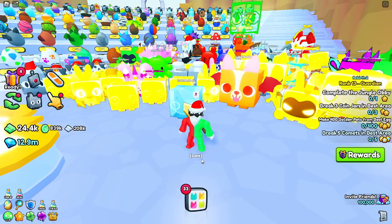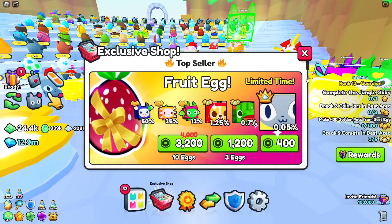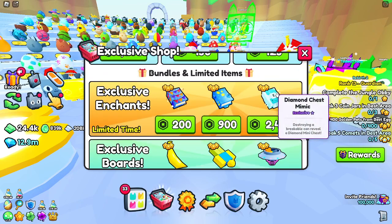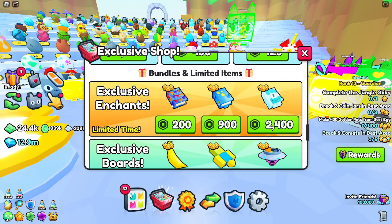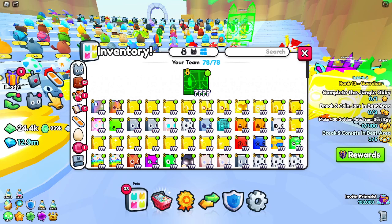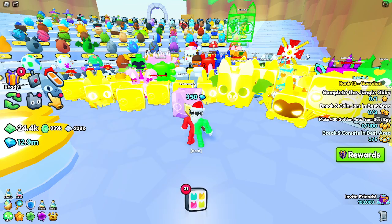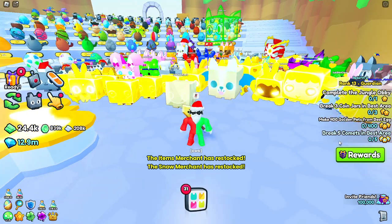I'm going to be going over all of that, and I'm also going to be spending a little bit of Robux because I am going to be buying the new exclusive Diamond Chest Mimic Book. Destroying a breakable can reveal a Diamond Mini Chest, so it literally just gives Diamonds. That's what everyone wants in the game right now. I really need Diamonds too, so yeah, I'm probably going to be buying that. Let's go and get straight into this.